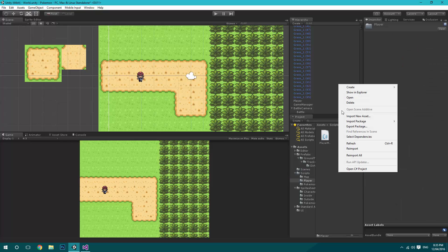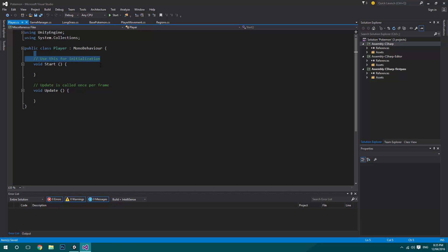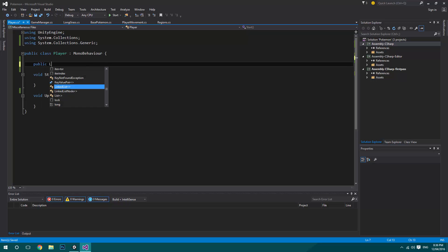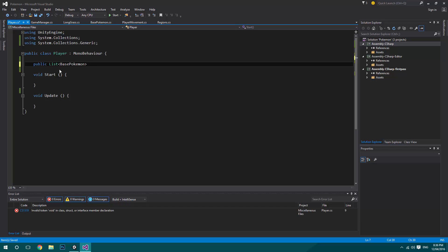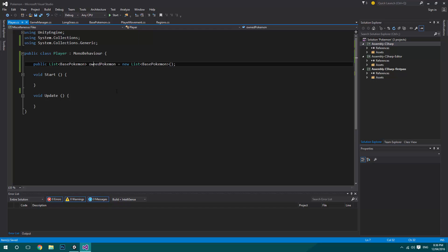We're going to go into the player in the groups folder. I'm going to create a new C# group and that's going to be called player. We're going to open that one up. So this is just going to go over everything the player holds, like its inventory and the Pokemon that he currently has. We're going to use System.Collections.Generic, which allows us to use List. So we're going to have a public List of BasePokemon called ownPokemon. This will allow us to keep control of what Pokemon we have and access or remove them later on for when we go into battles.